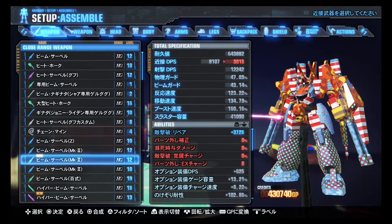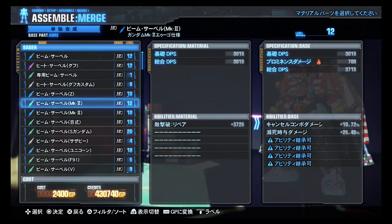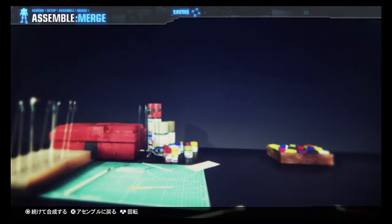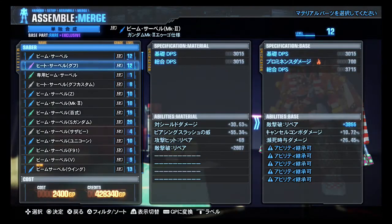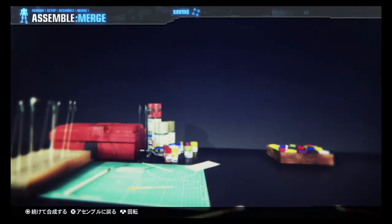What else we got — we've got Mark 2 beam sabers and lots of them, so we'll be combining those. Repair on something, cancel combo damage — it actually does give specific bonuses for cancelling from one move to another, that's interesting. And something about death, shield damage and some other kind of damage. Let's do this.